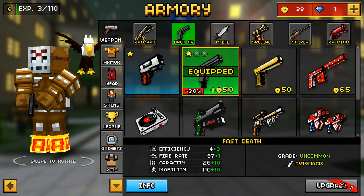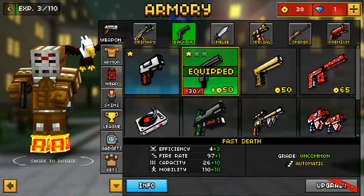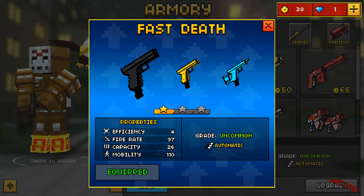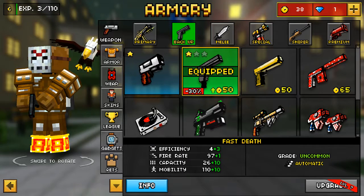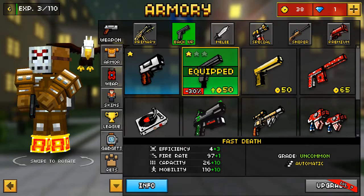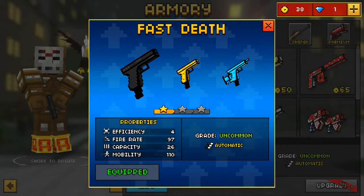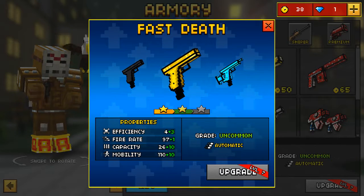We really need to go back to my bucket. My bucket's open right now. So if I upgrade it, which I can't right now, because first I need to be level 7 and I need 22 more coins. But it'll be a lot better for efficiency, mobility, capacity, and fire rate. Right now I just have the simple form of this. It's not upgraded, but it will be when it gets to that.